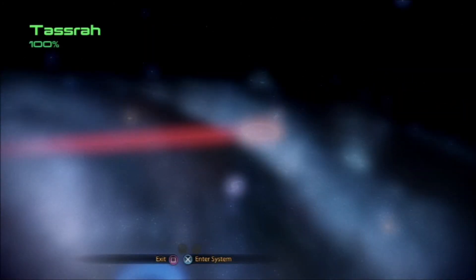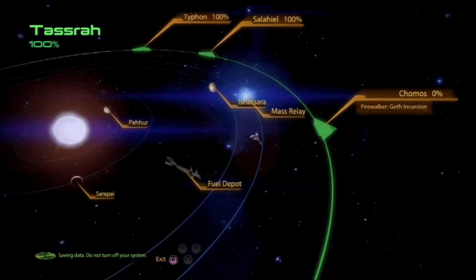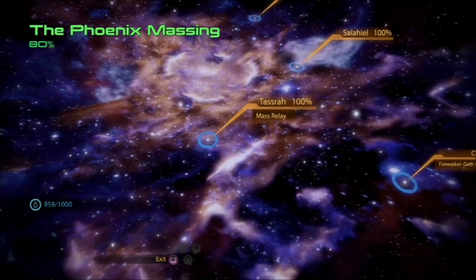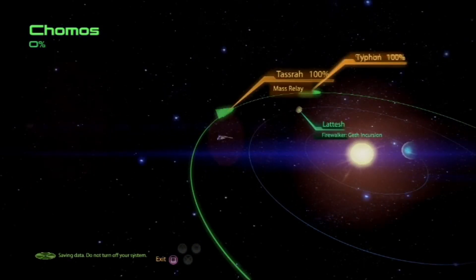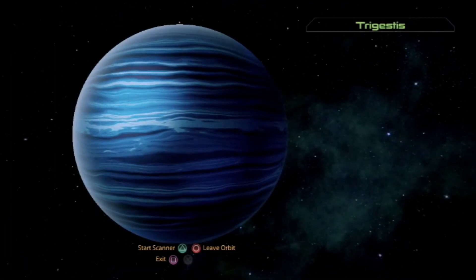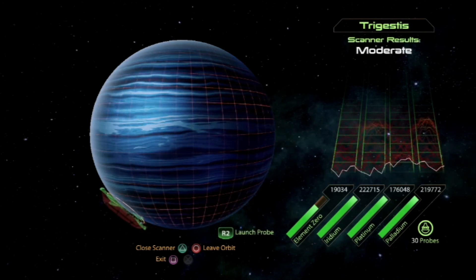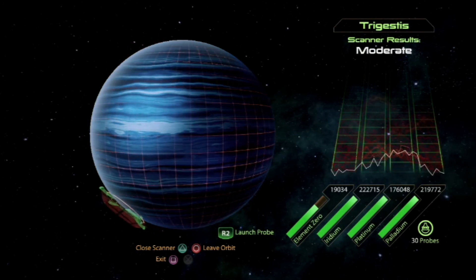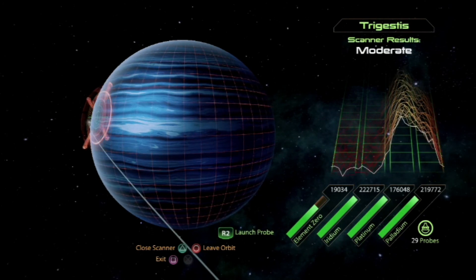I'm already 80% here. Alrighty. Chomos? Alright, let's go to Chomos. Okay, since there's only two planets, I will do scanning here. Just looking for a high peak. I like that one. Probe away.